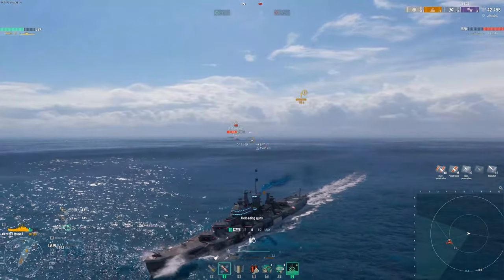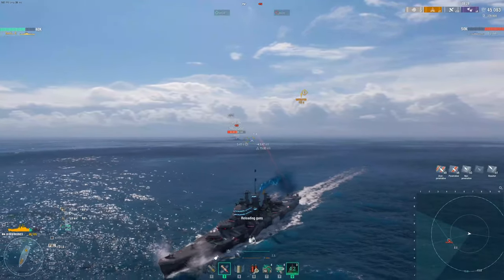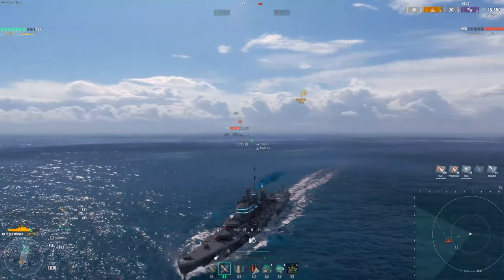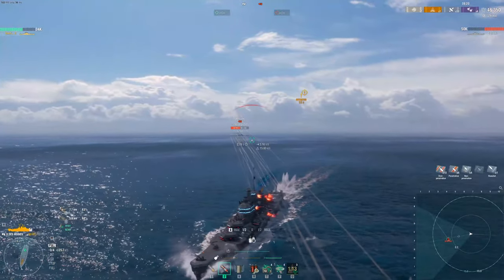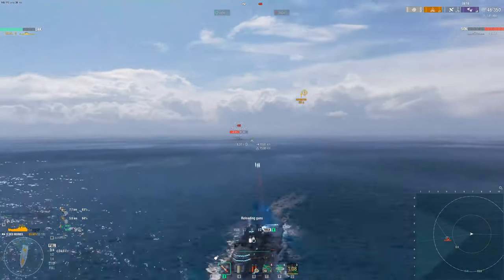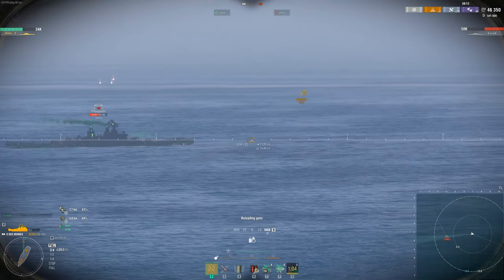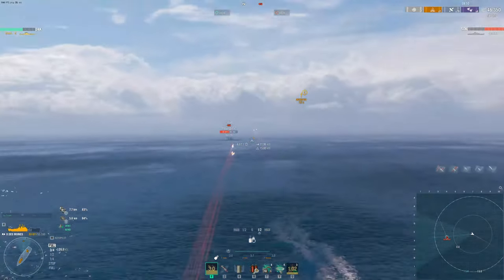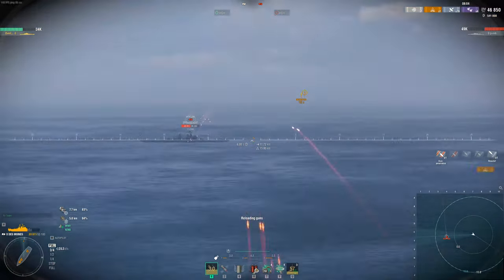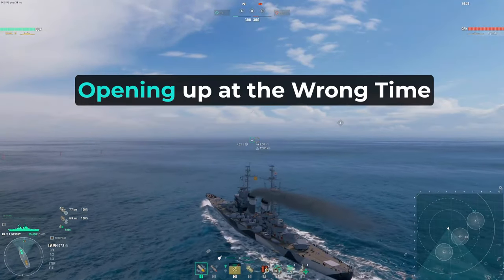When you are cutting away from a BB, definitely use throttle juking as well. Normally stay around full then go to half — you never want to go full stop when you're trying to cut away. Going from full to about half will create a slight turn to slow down and dodge the shells. You can go to three-quarters instead; you're just trying to do a little wiggle to make sure you don't take the full amount of damage whenever the battleship shoots at you.